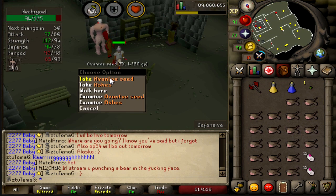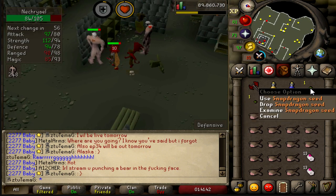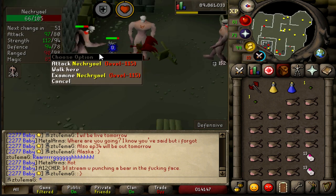I swear, the reason I love this task — the first drop is an Avento Seed and a Snapdragon Seed. That is just the best task in the game for Iron Man, I swear to God it is.